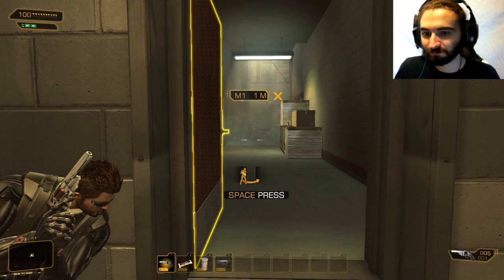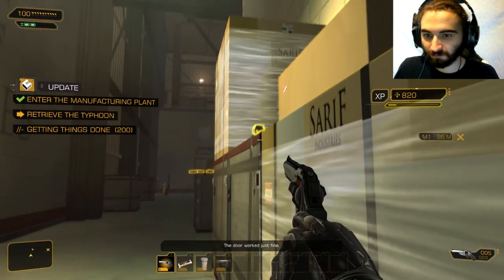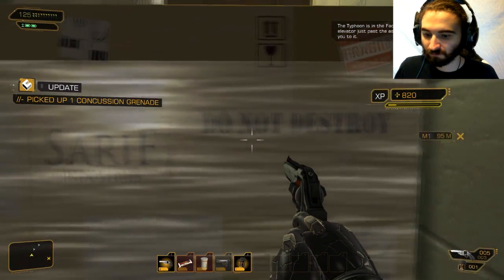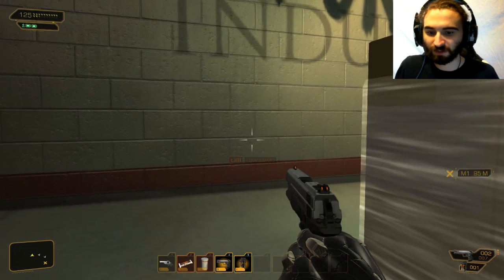Anyone home? Richard, I'm in — the door worked just fine. I'm happy for you. The Typhoon is in the factoring labs — there's an elevator just past the assembly labs that will take you to it. Got it.